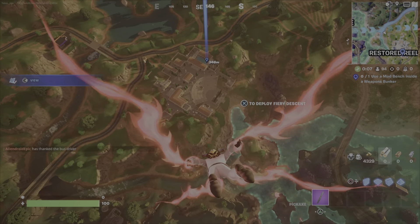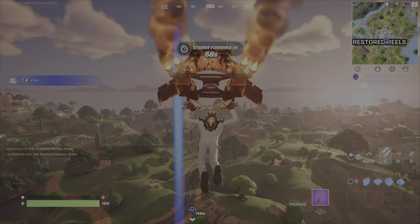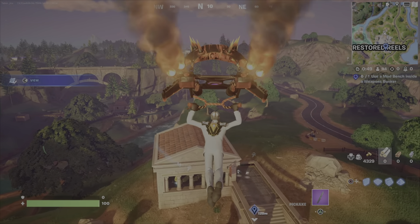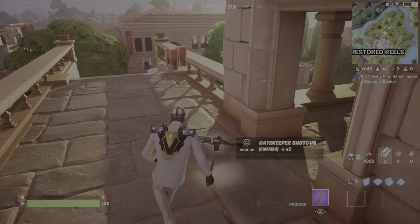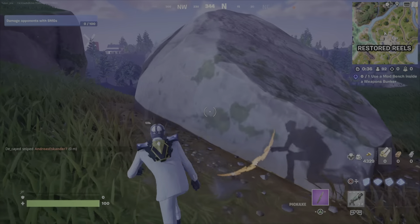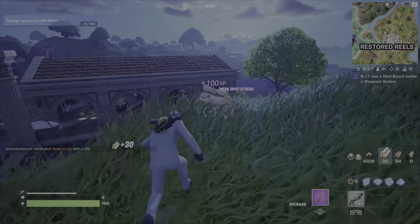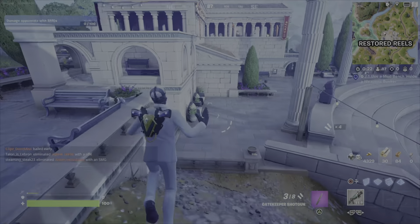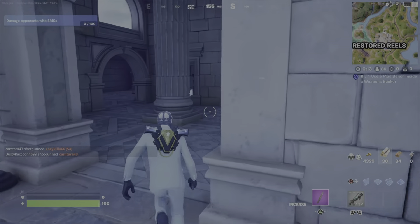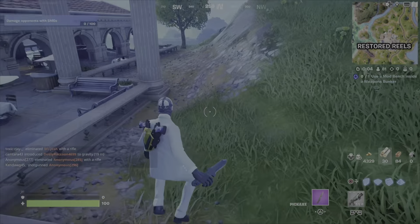Coming in at number one: say you guys are a high level, like Diamond Elite or even Champion, and then you have a friend that's like Gold 1 or Platinum 1, and you queue up with him. The skill-based matchmaking is going to favor towards him, so you're going to get much easier lobbies. If that friend is also better than his rank truly shows, it should be extra easy. Plus, you'll lose less percentage if you lose in those lobbies, so it's a good thing in general.